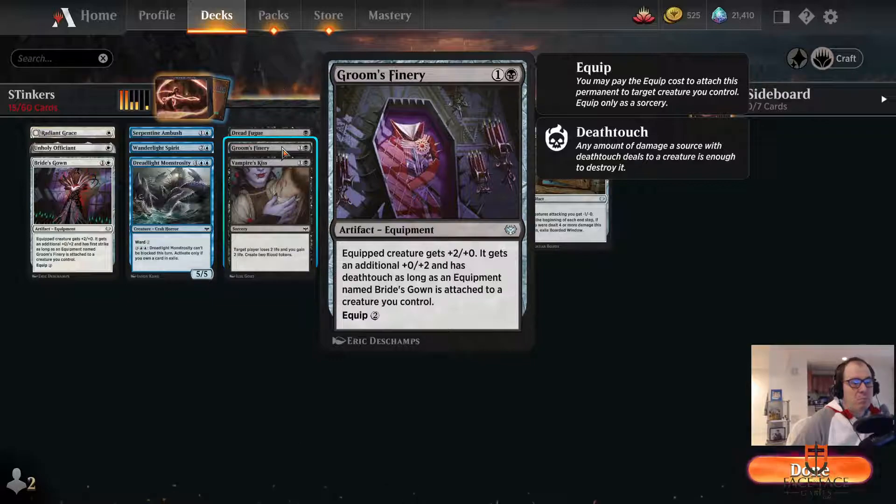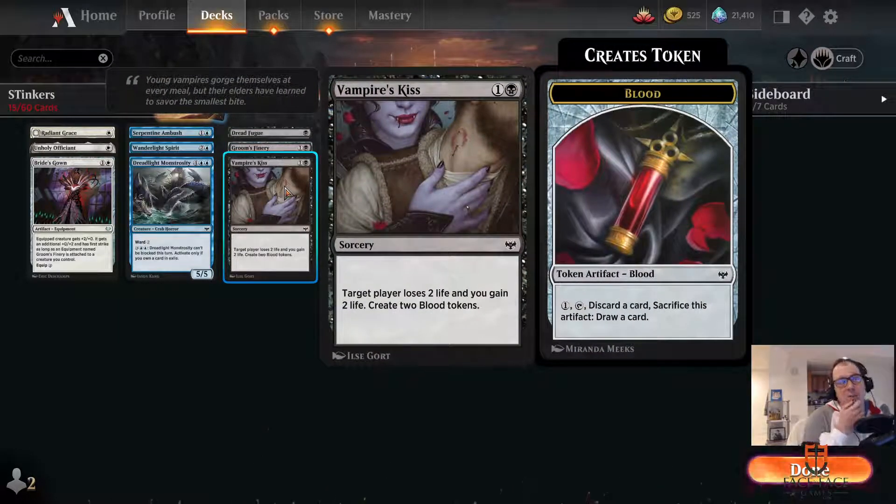Groom's Finery kind of has the same problem as Bride's Gown — it's essentially the same thing. You've got to get both for it to do anything and it just kind of sucks. I've seen so many people playing Vampire's Kiss, and I don't get it. Literally every time someone has resolved it against me, the first time I was scared because I thought, did they know something I don't know? And then I won the game. And the second time I was probably fine. And then like the eighth time, I'm like, okay, I'm just playing someone who doesn't understand how to evaluate cards.